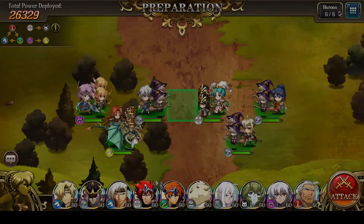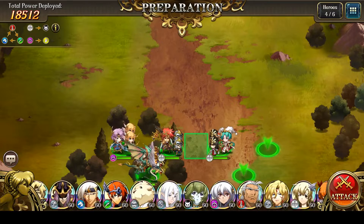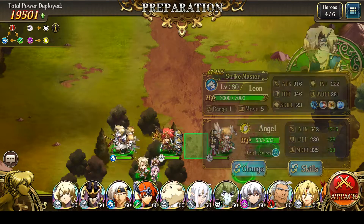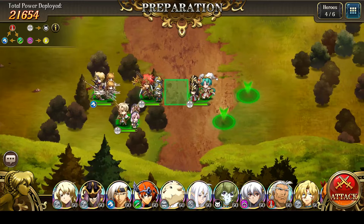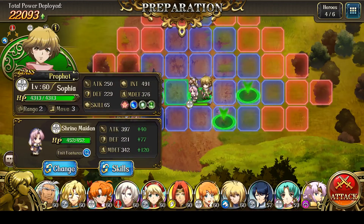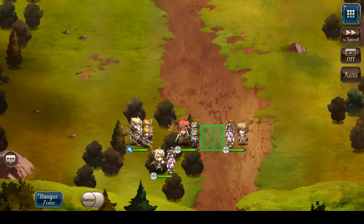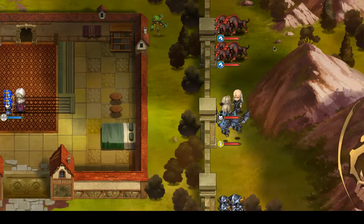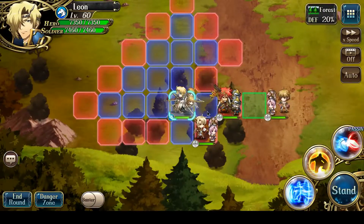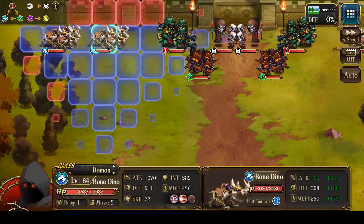Alright, here we go. So get rid of the extra characters. Toss in Ledin as my tank, Liana as a healer, Leon for chivalry and attacking, and then Sophia for rewind and regenerate. So Ledin is going to move up initially, and Leon can chivalry, attack, and retreat.